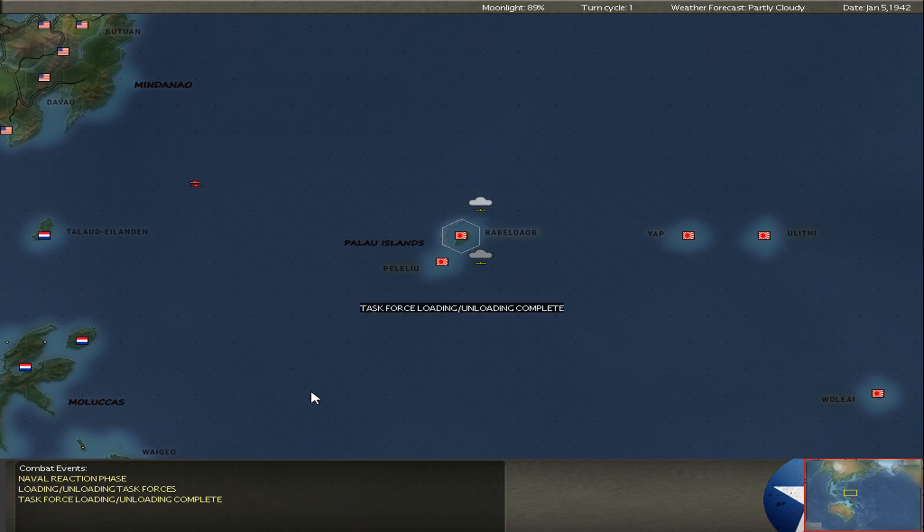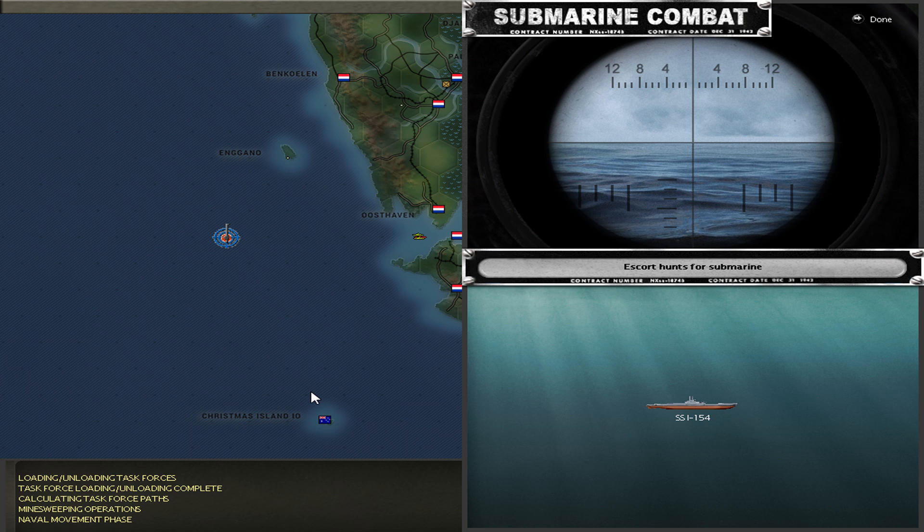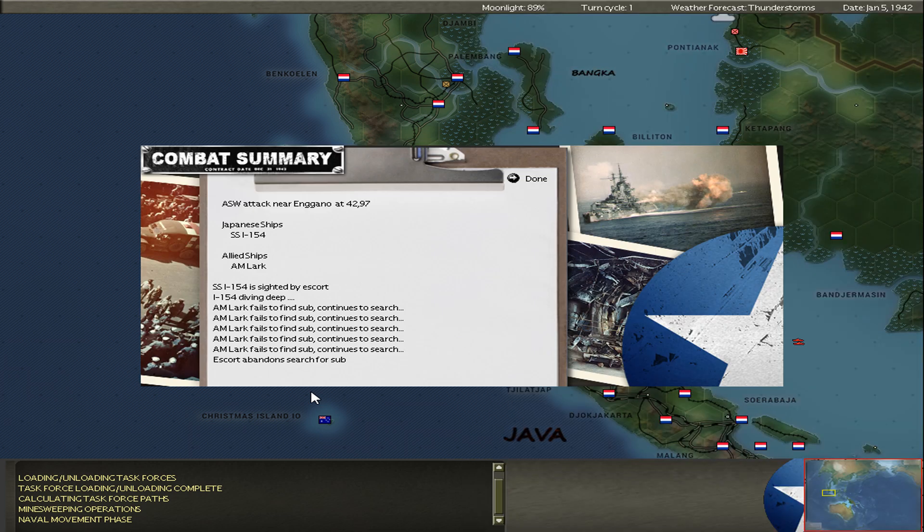My air force was also able to decimate the CAP fighters of Port Moresby. The P-40s had no chance against the Zeros — kill ratio was 4 to 1. On the other hand, I lost one light cruiser and two or three minesweeper destroyers. From the victory point perspective it was still a victory for Japan, but a little bitter victory.